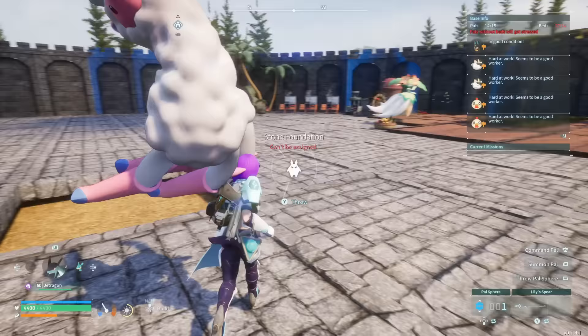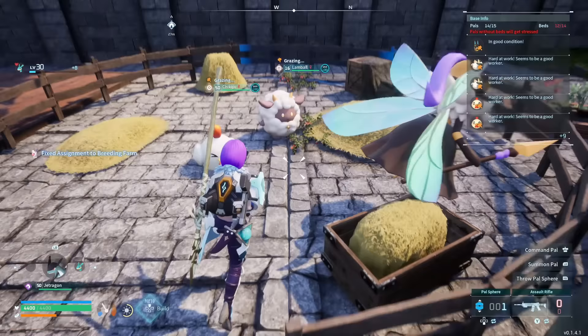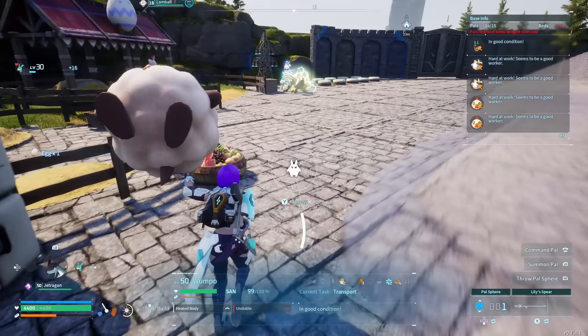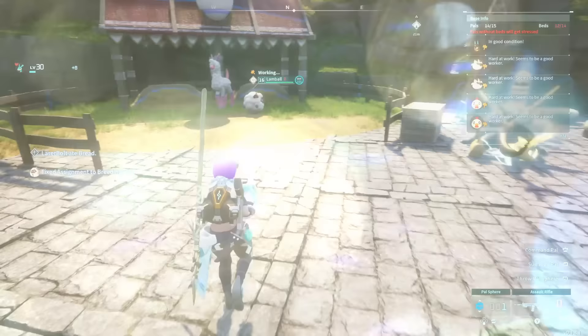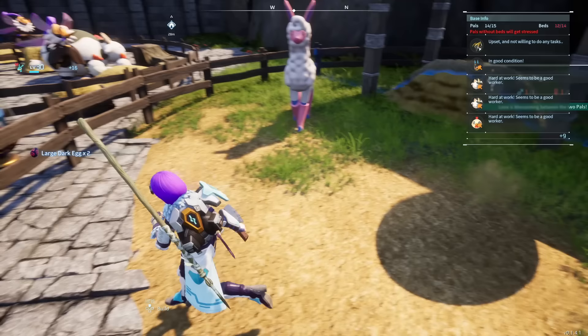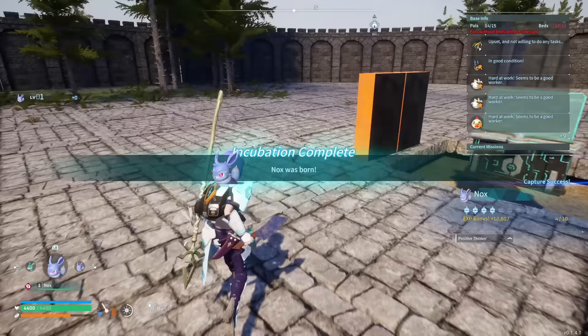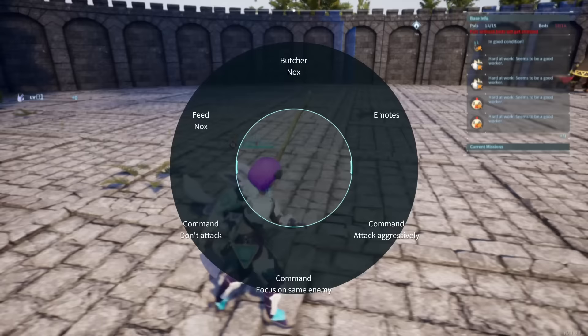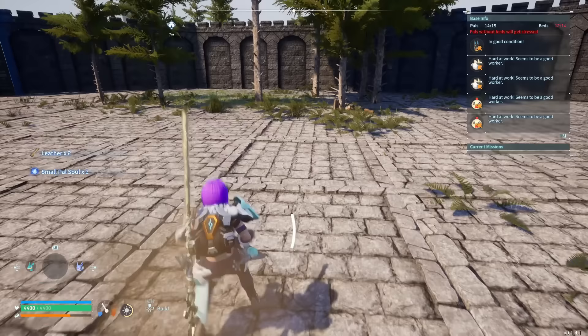Make sure you get this breeding going early so you can have enough souls to increase your damage output. The combo I use to breed Nox is Lamball and Melpaca — put these two together and you'll get Nox babies. Since it's a 40% drop rate, think roughly 50/50: if you butcher 10 Nox you'll get about 5 souls. Combine this with looting chests and fighting bosses. Small souls aren't as big a problem as medium or large.